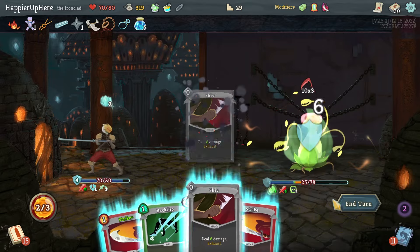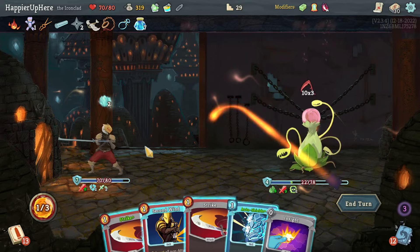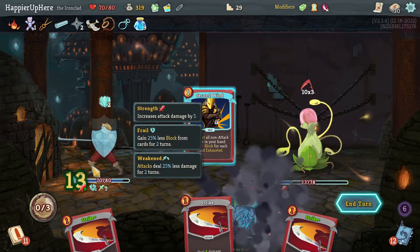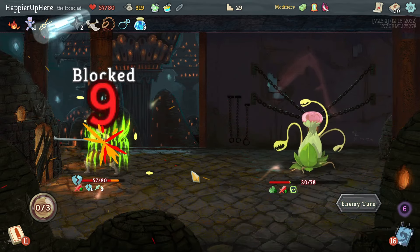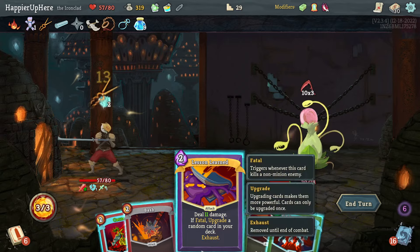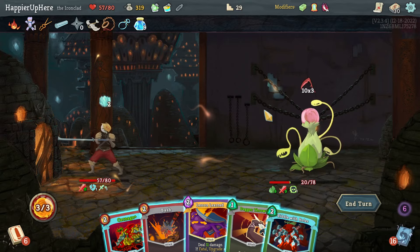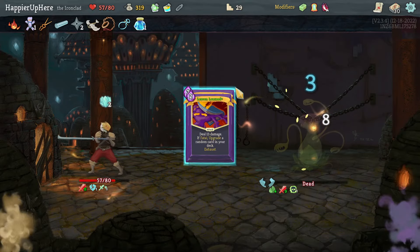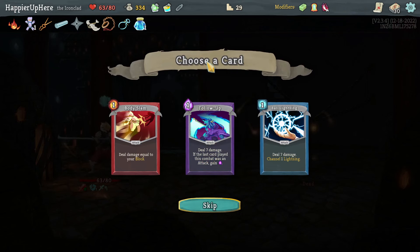I'll have to do Second Wind — just barely gives me block. Lesson Learned: 11 plus 12 is 20, that should be enough. Beautiful! Got a Lesson Learned upgrade — fine, I'd still like to remove it in act three. Follow-up, Ball Lightning, or Body Slam — I don't have a lot of block for Body Slam, so between Ball Lightning and Follow-up I'll take the Follow-up.